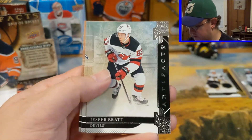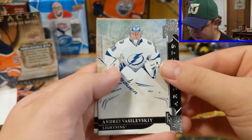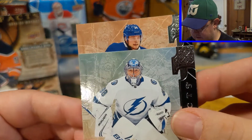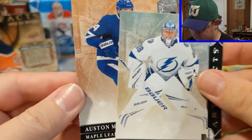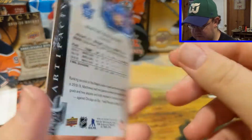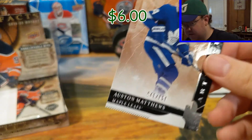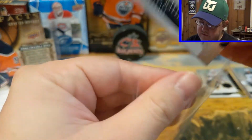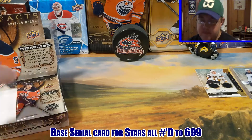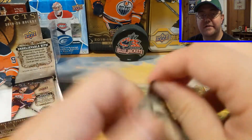So we have Dougie Hamilton, Stanley Cup winner Andrei Vasilevsky, and this looks like — serial to 699 — Auston Matthews, looks like a copper or something. There we go, we got a serialized card. All serialized cards, as you know, get sleeve of approval no matter what. Haven't gotten my Rookie Redemption yet — that's going to be interesting to see.